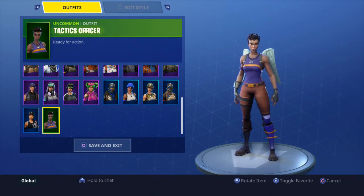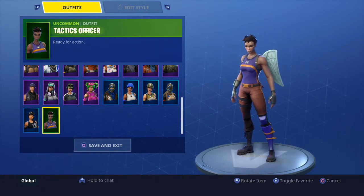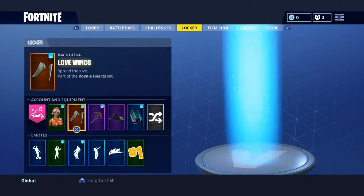The skins I use most now are Nogops, Bright Bomber, and Sparkle Specialist. Tactics Officer — I use this a lot because it trolls people so hard. They see a default-looking skin and then realize it's not a preset skin. That's one of the reasons I bought it. So that's all the skins in my locker.